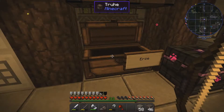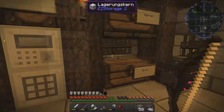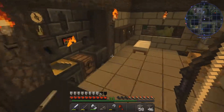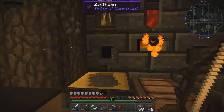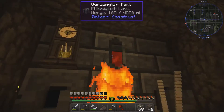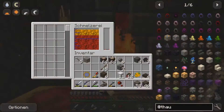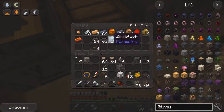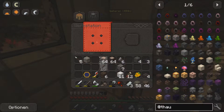We now have quite a lot of tin ore, which is good. I need iron – let's go to the tool smithy and grab some iron. We now have so much iron – 28 blocks and two bars – that's insane. Let's take three iron out and craft a new pickaxe at the workbench.